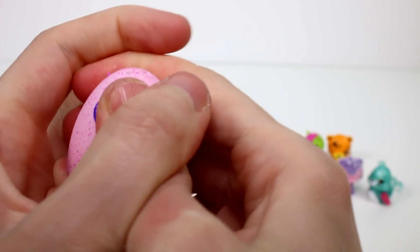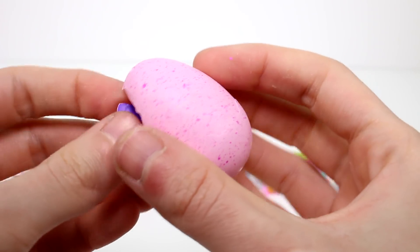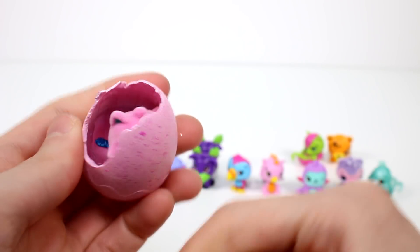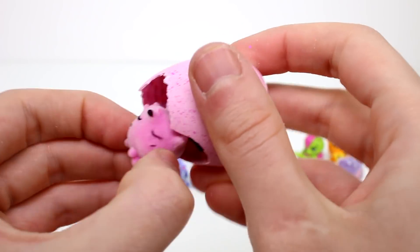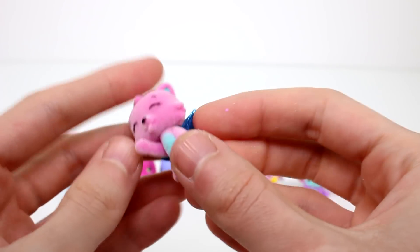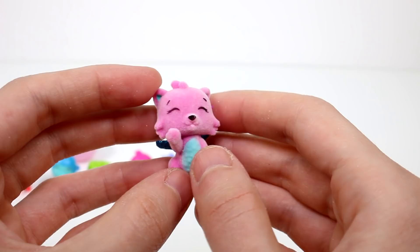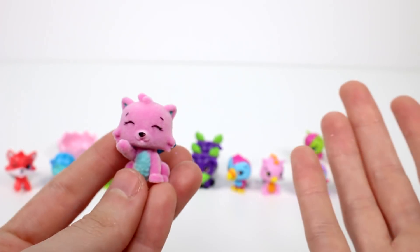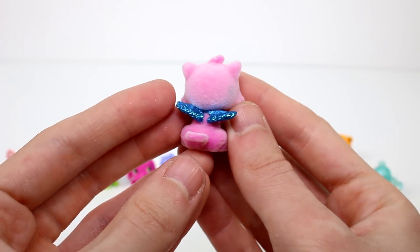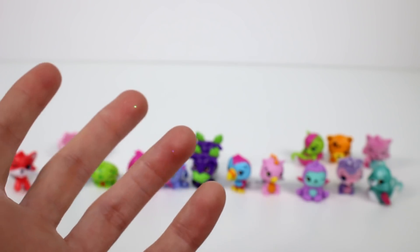Then let's open the next one. Is this one of the limited edition eggs? Yes, it is! What do we have? Is it a kitty cat? It looks like a kitty cat. Oh my gosh, you're so cute. So fuzzy. This is Magical Kitty Can. We got two limited editions in this opening! What even is happening? That's awesome.